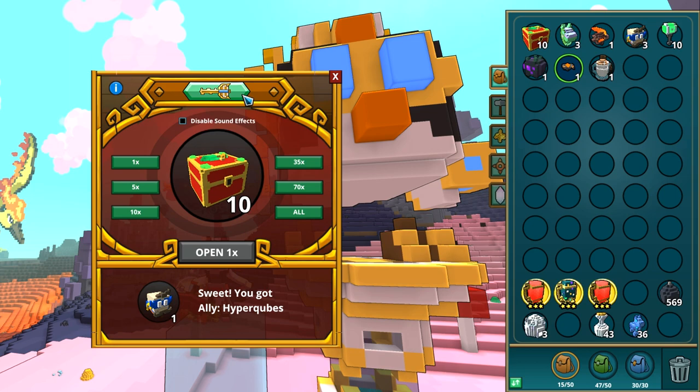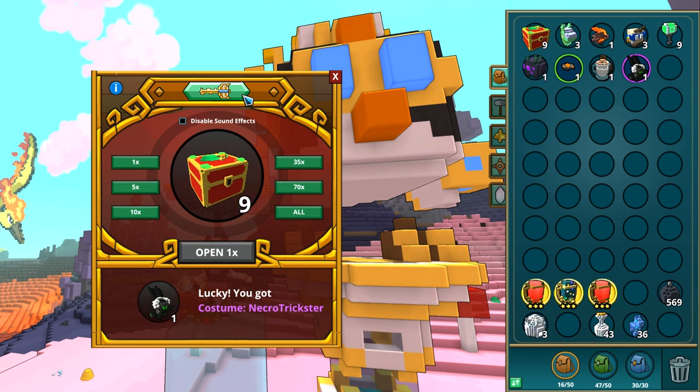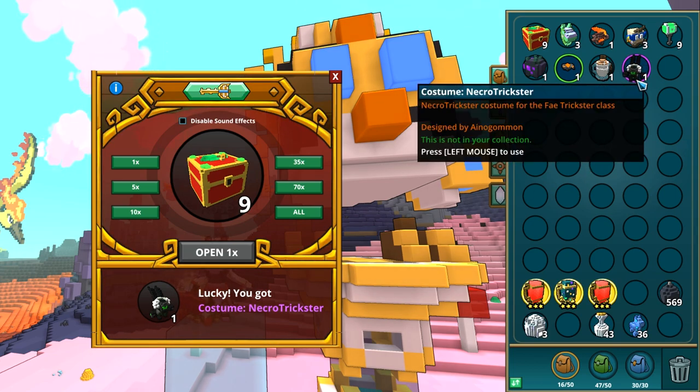A duplicate — okay. What is this? It's a costume! Wait, it's an ally? No — it's an ally! It's Necrotrixer — oh, it's for the fire trickster! Yes! And this one's tradable, but I will learn it. I'm sorry, I will learn it.